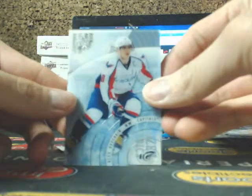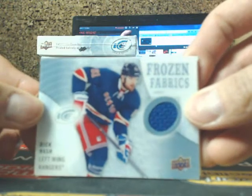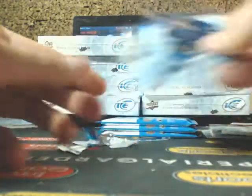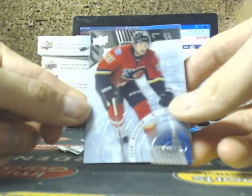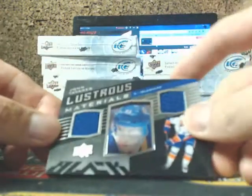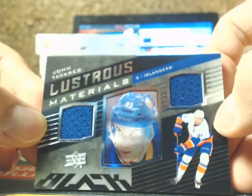I have an Alex Ovechkin base, Frozen Fabrics of Rick Nash for the Rangers, and TJ Oshie, Zdeno Chara. I have a Sean Monahan base for the Flames, and Lustrous Materials of John Tavares for the New York Islanders.